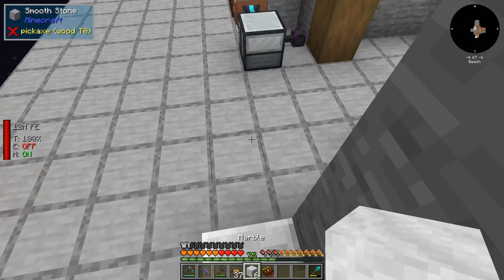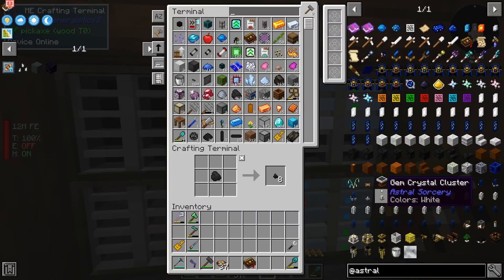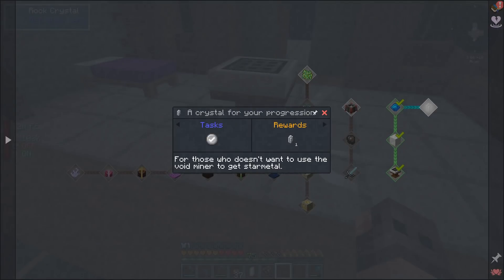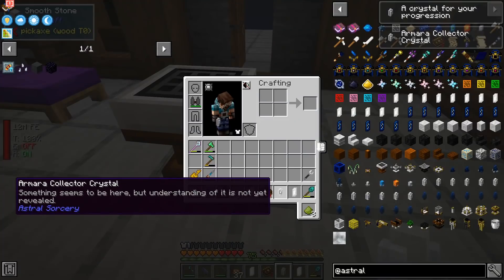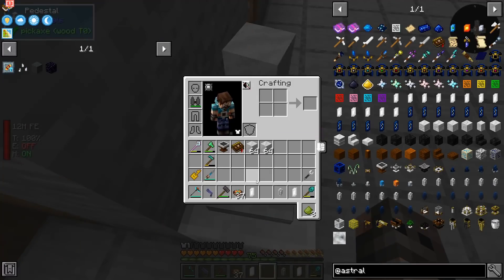In Astral Sorcery we have different chapters, and the way we unlock new chapters is by making the crafting table of each chapter. The first one is a luminous crafting table. The quest lines give us a rock crystal, which is very useful — this mod used to be gated behind the laser drill from Industrial Foregoing, but you can just get a crystal. This one is a collector crystal and with this we should be able to get star metal.